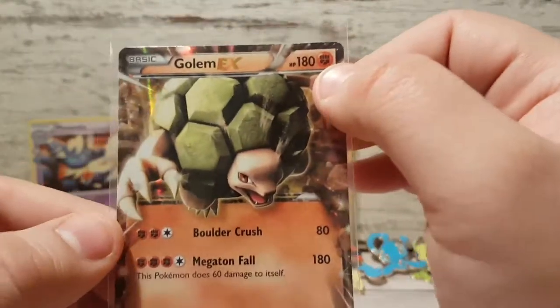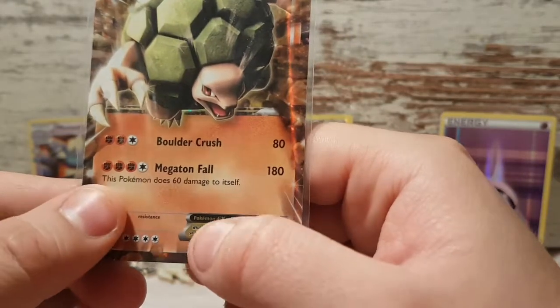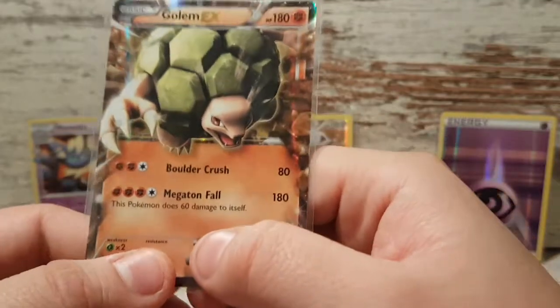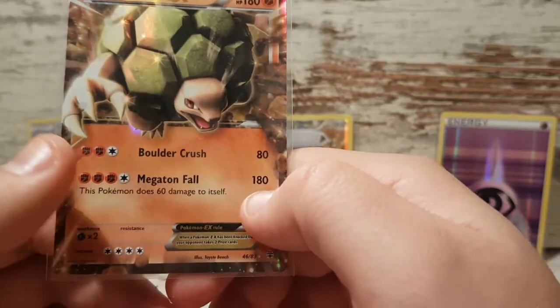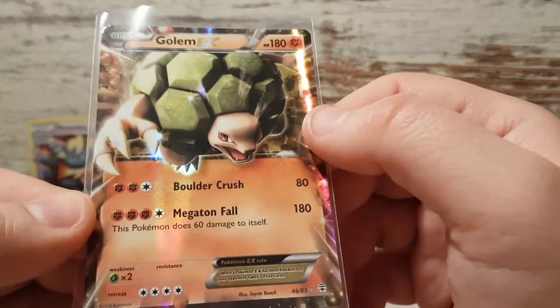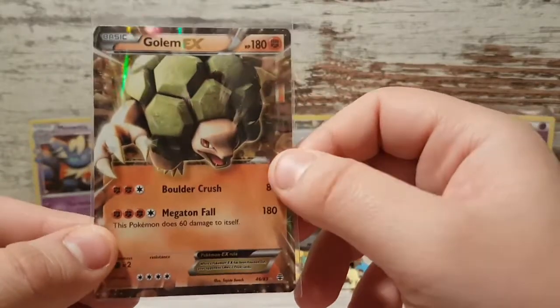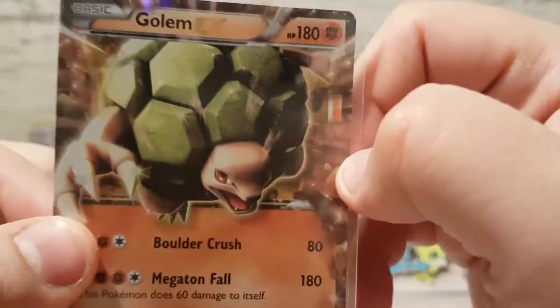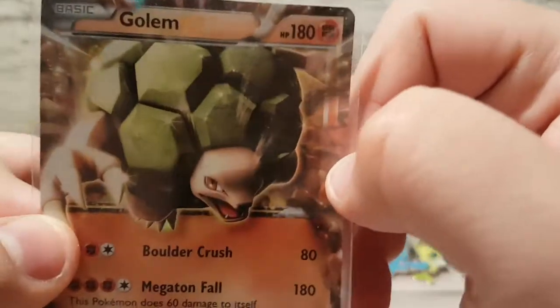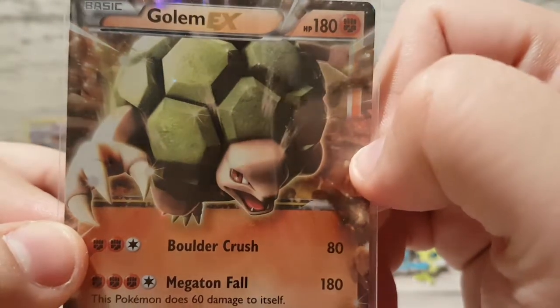Golem EX, 180 HP. Boulder Crush does 80 damage and Megatonfall — this Pokémon does 60 damage to itself but does 180 damage, and 180 is like the max HP for most EX Pokémon cards. There are only a few with more than 180, and of course Mega Evolutions, but who cares. Damn, damn, damn — look at this. That looks interesting. Beautiful card.